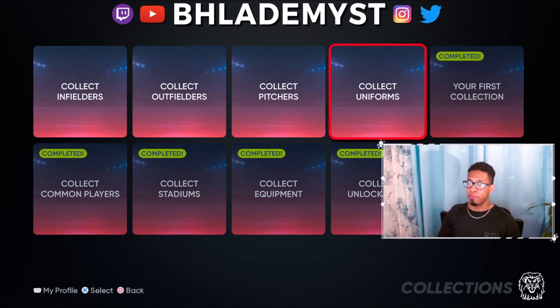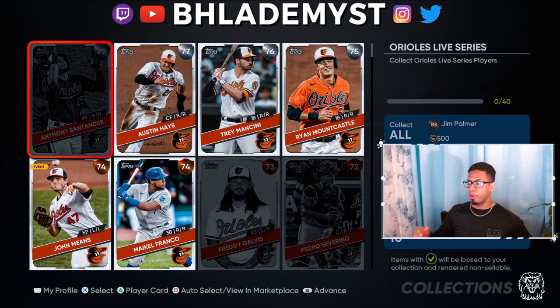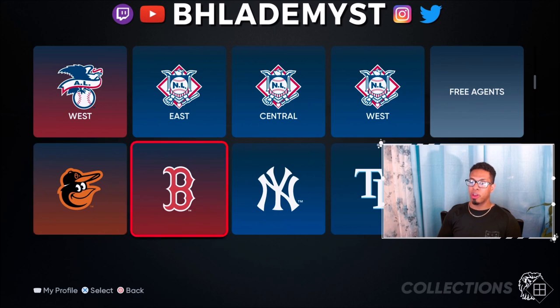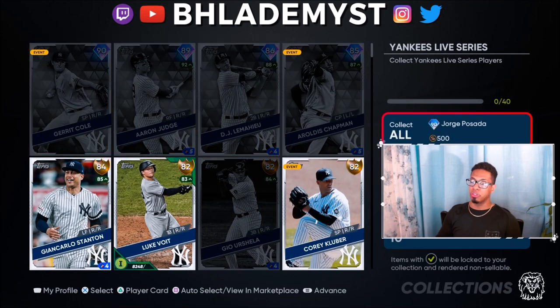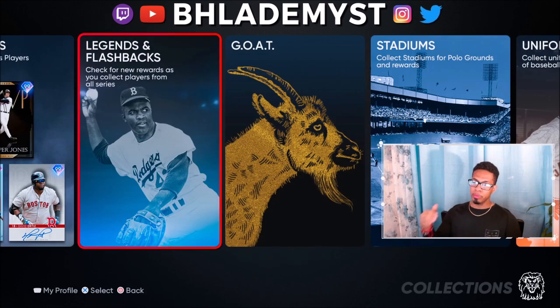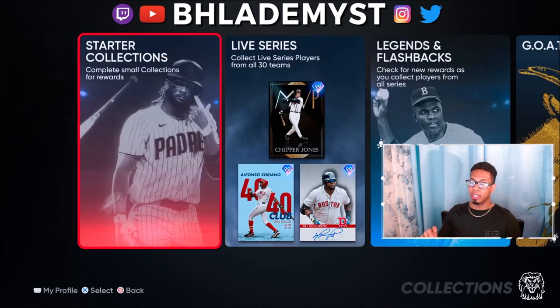For live series players, after you collect a certain amount per team you get stubs, and after you collect all of them you get a player card — either gold or diamond depending on the team. Teams with few diamonds get a lower overall diamond card, while teams with many diamonds get a higher overall diamond card, as you can see with the Orioles, Red Sox, and Yankees. Go through each section and see what you're willing to collect permanently for the rest of the year.